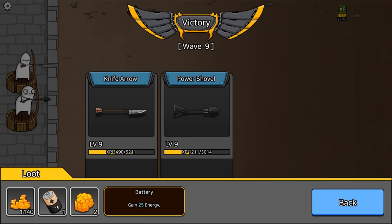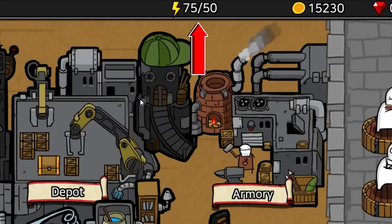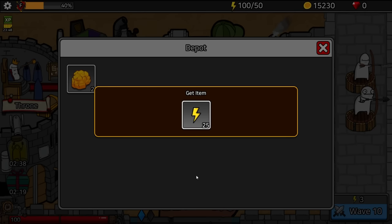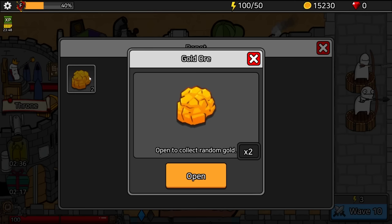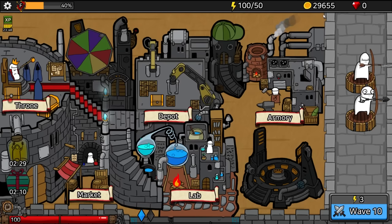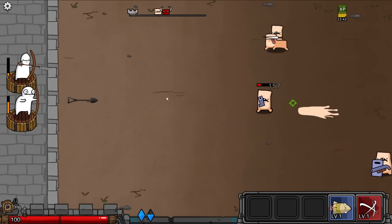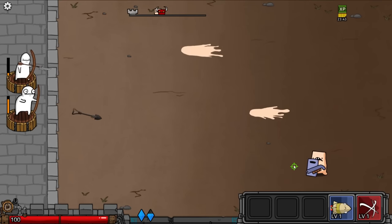We got a battery — gained 25 energy. This is a mobile game, so every time we fight we use three energy. We're currently at 75 out of 50, so I'm going to use this, taking us up to 100 energy. Let's open up the gold: 7,300 and then 7,000. We're pretty rich at 30,000. On to the next wave — I can't wait to use my giant missile again.